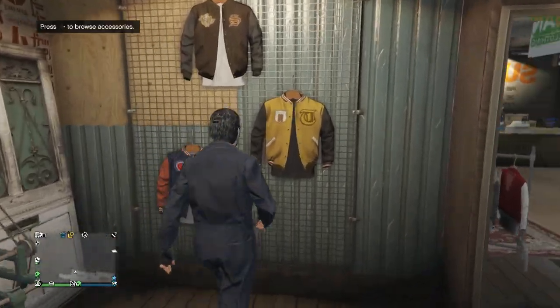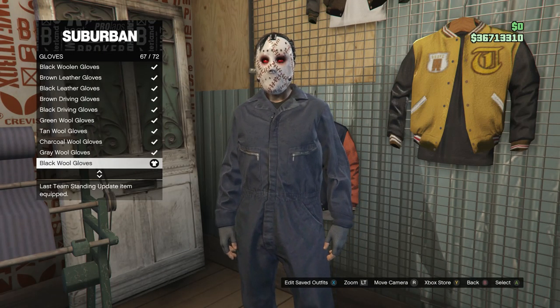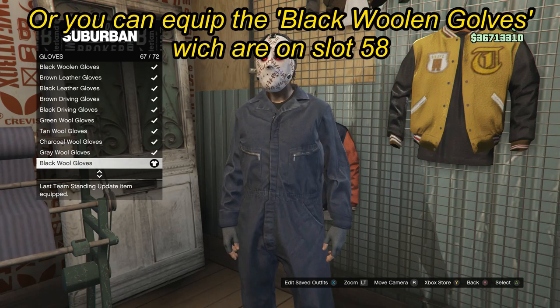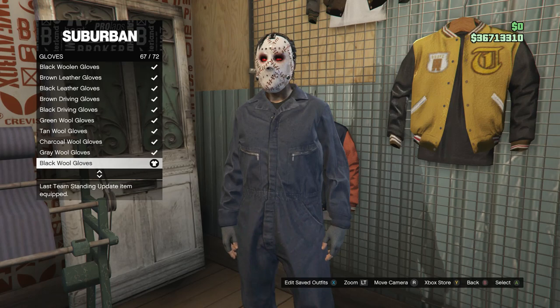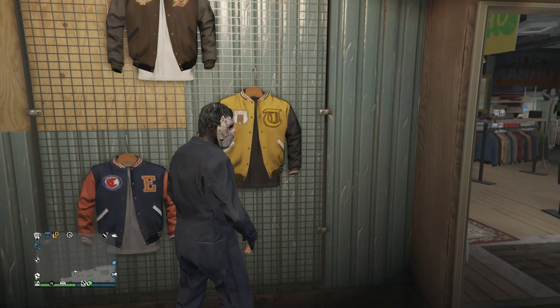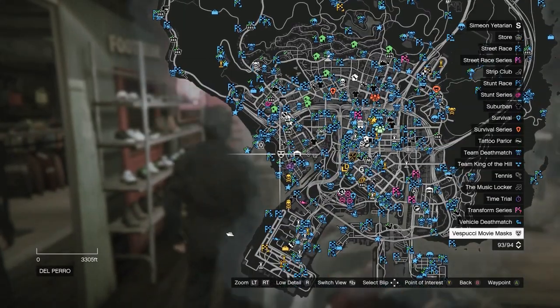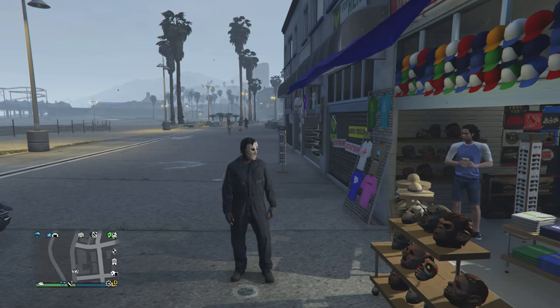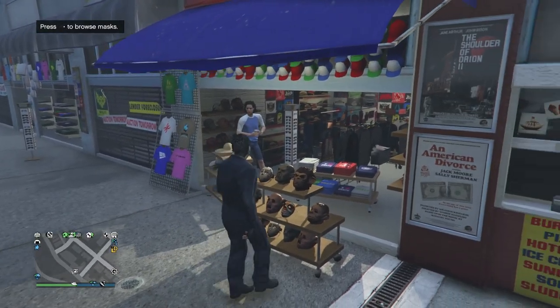In your accessories, scroll down to Gloves, click on Gloves, and buy the Black Wool Gloves, which is on slot 67. After you buy the Black Wool Gloves, back out and head to the mask store.